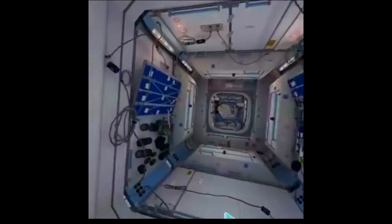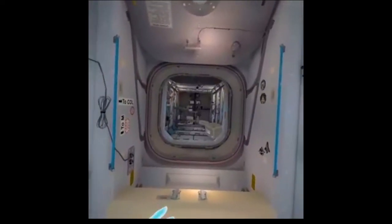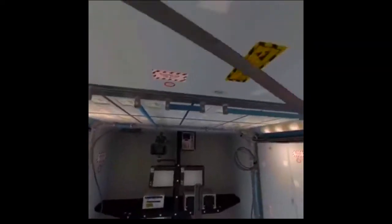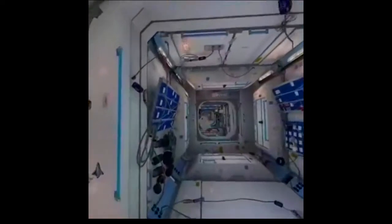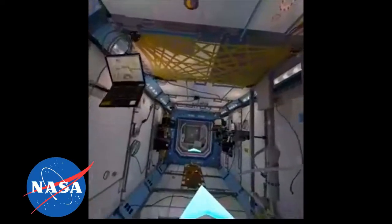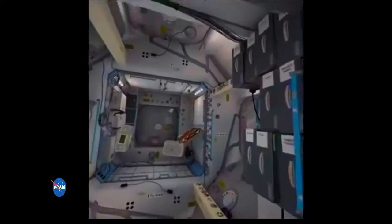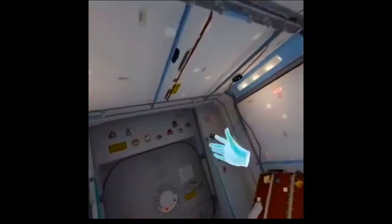The left thumbstick controls your momentum. Push up on the thumbstick and you'll move forward in whatever direction you're looking. Try it now. Keep moving through the station starting with the Destiny module. You'll need to find some equipment in Node 3. With some practice, you'll be able to use both thumbsticks at the same time to move yourself quickly where you want to go.